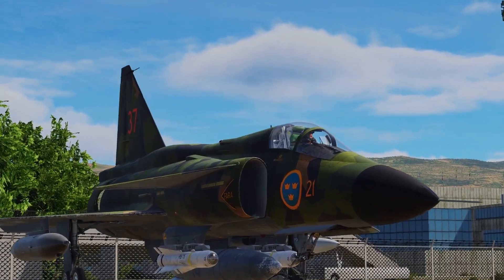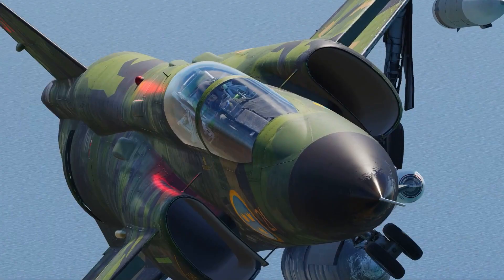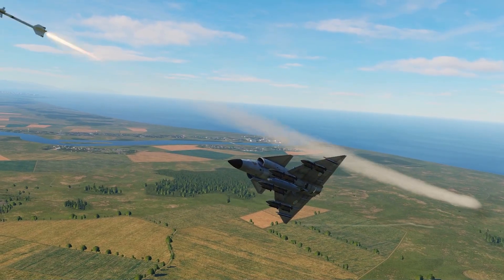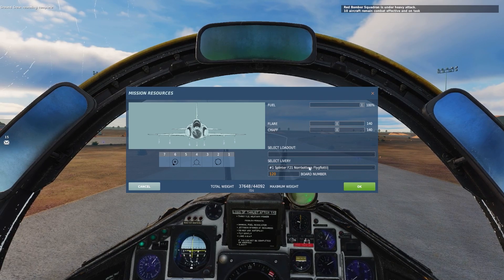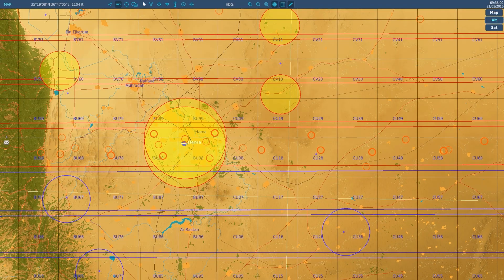The AJS-37 Viggen - a Swedish jet that was introduced in 1971. This jet has it all on DCS: whether it's air to ground, air to air, even recon on Enigma's Cold War server, where you go out just with chaff, flares, a jammer, and your imaginary camera to take photos and reveal enemy targets.